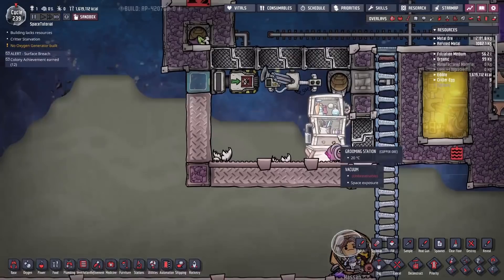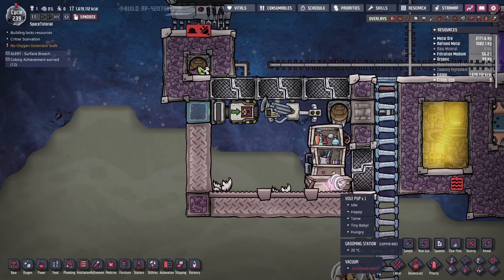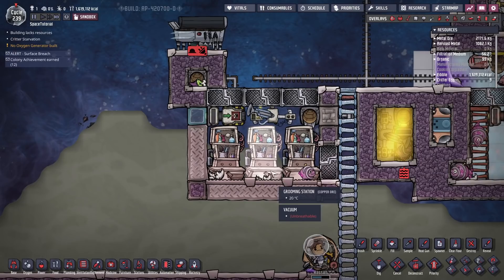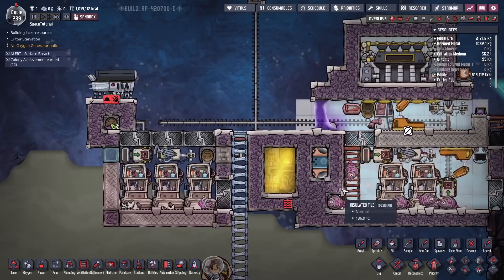So if you put 32 voles in here and have one rancher constantly grooming them, you can feed 20 duplicants with no resources in and only meat and eggshells coming out. Because these critters can't overcrowd, if you need more food you can just add more grooming stations — running 32 at each with three dedicated ranchers all starting with plus 7 ranching, you could provide enough food for 60 duplicants. That's an awful lot of food for nothing.